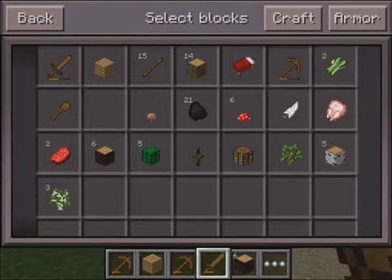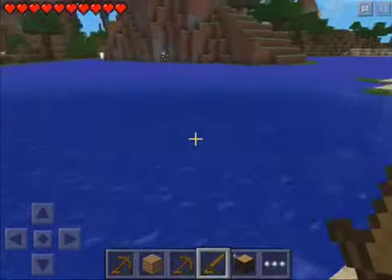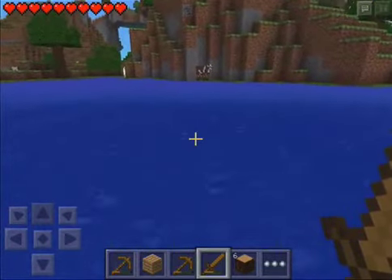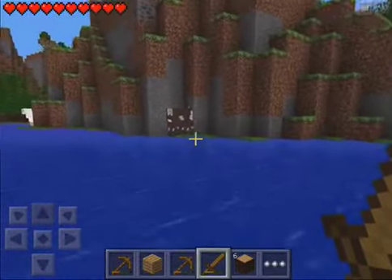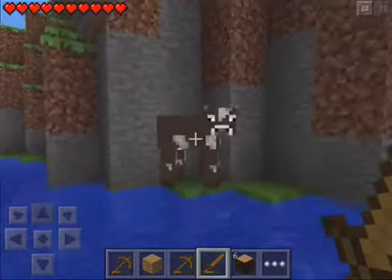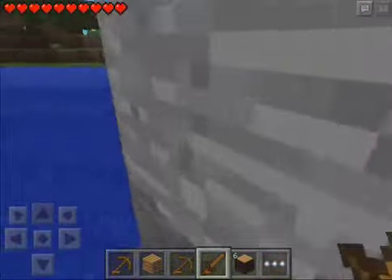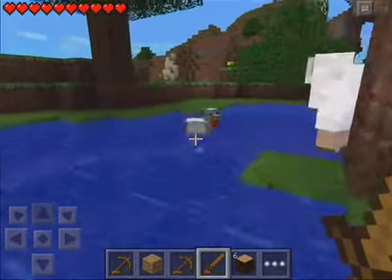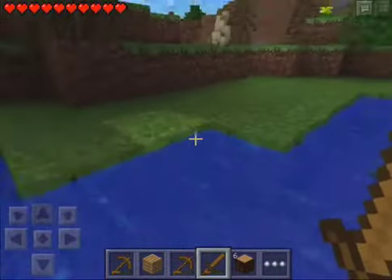First we're gonna go over here and kill this chicken - I guess that is collecting resources but whatever. Let's go get this cow as well. We're just gonna collect some general stuff. Let's get this chicken, oh and there's a sheep - let's get the sheep as well. Actually no, we already got a bed, we don't need sheep.